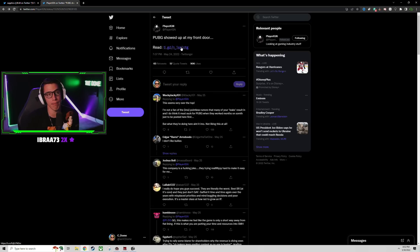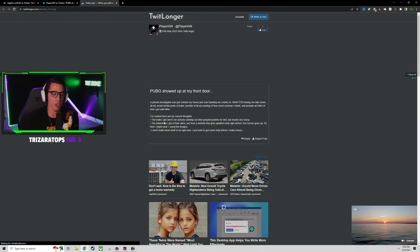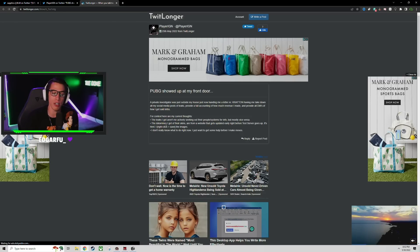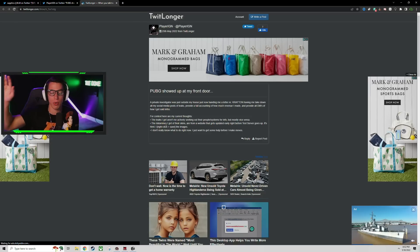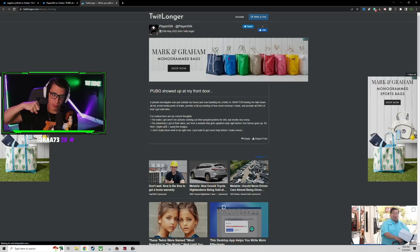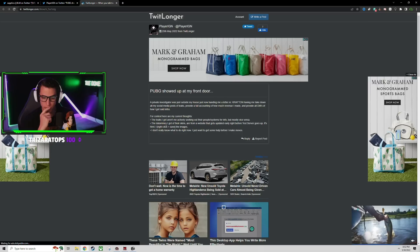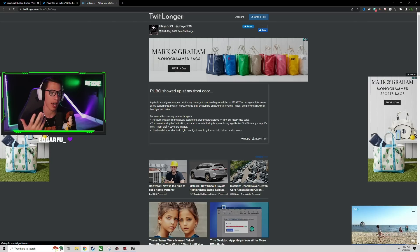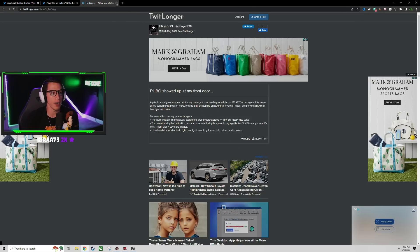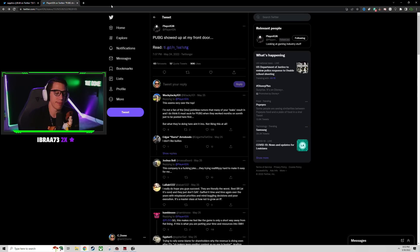Player IGN basically explained that he doesn't actually go get these leaks himself - people pretty much send them to him. The website he goes to, whoever runs it, uploads these images and leaks ahead of the patch notes, and he just copies and pastes them essentially. He's concerned and frightened because he doesn't know how legit this cease and desist from Crafton really is.